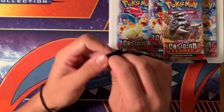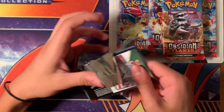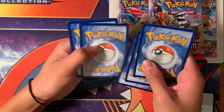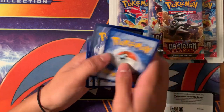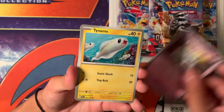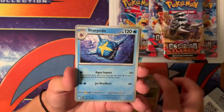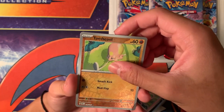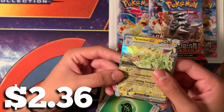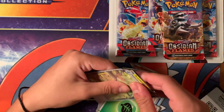Alright guys, we're gonna do these single packs first. This could be a little quick pack opening for you guys on this beautiful day here. So we got a code card. We got a Graveyard, Tynamo, Phantom, Vulpix, Trampa, Sharpedo, and Espeon. Got a Grumpig, and we got a Tyranitar EX. That's a good one to start off — great pull! We'll put that in a sleeve.